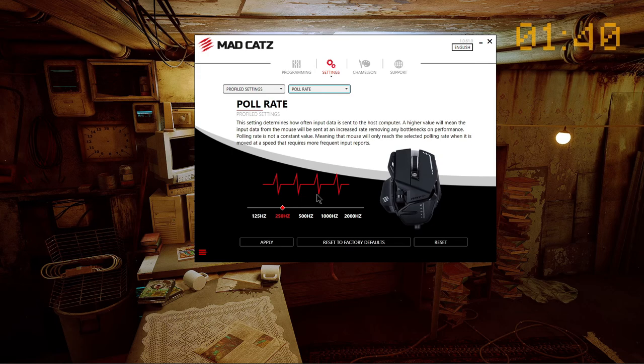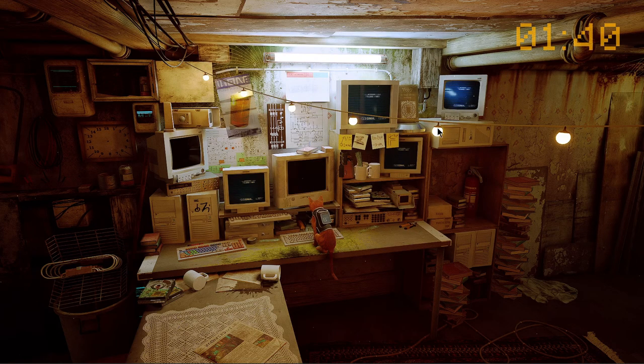I really recommend putting this value to at least double the amount of Hz that you have on your monitor. So if you have a 60 or 75 Hz monitor, put this to 125, and if you have a 90 or 144 Hz monitor like mine, put it to 250 Hz. Then apply this to your mouse and check in Osu if that helps.